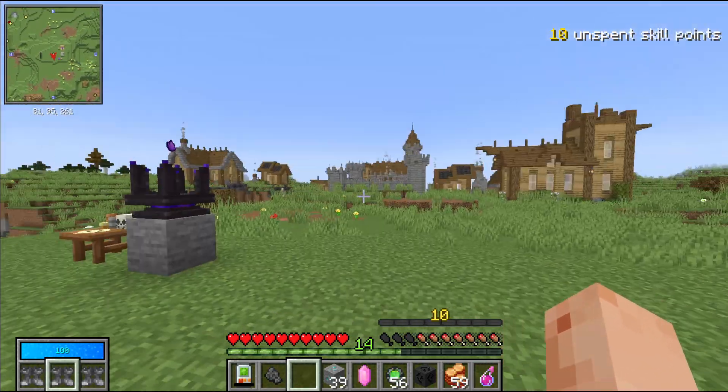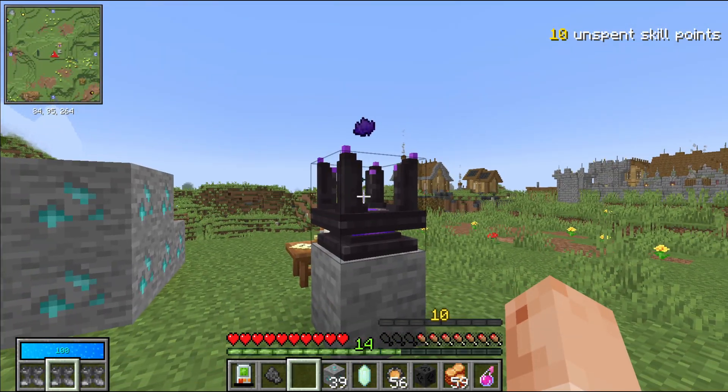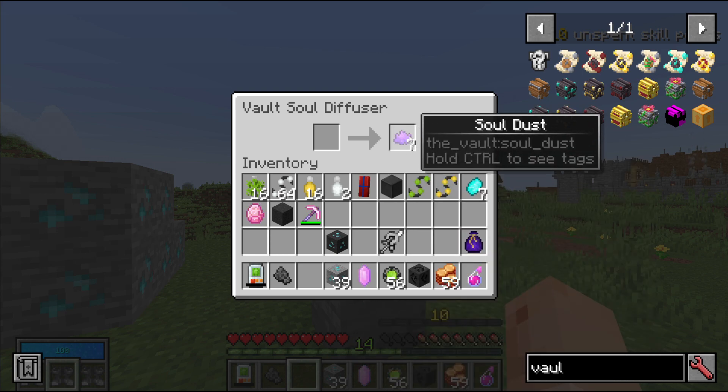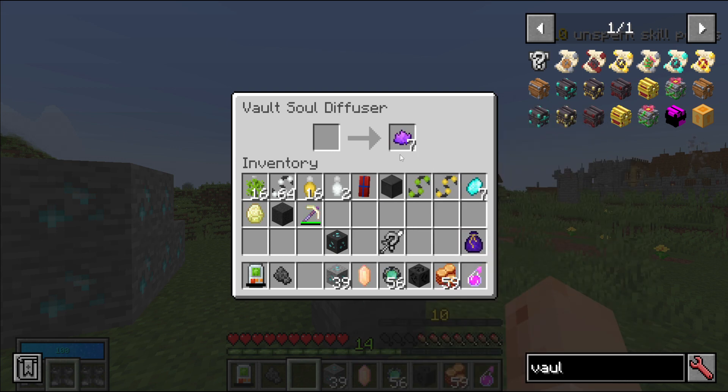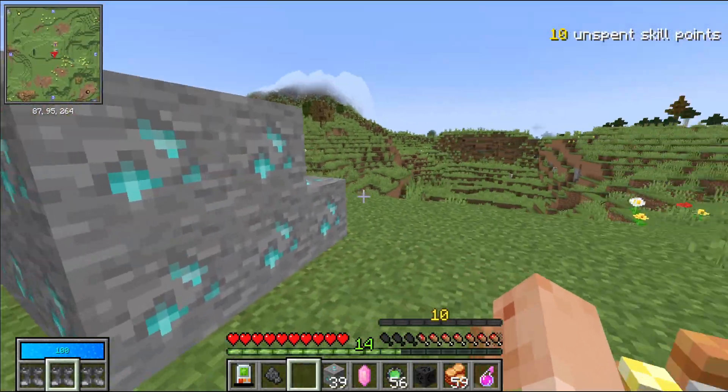And with that, I think I've covered it all — oh wait, this was changed as well. The Soul Diffuser can now hold a lot more soul dust in its output. Very important change and great for automating the Soul Diffuser.